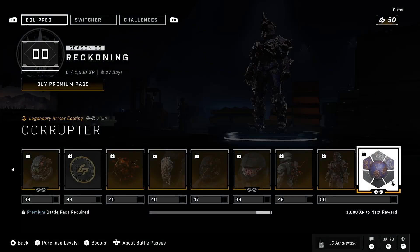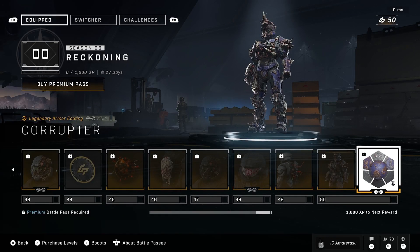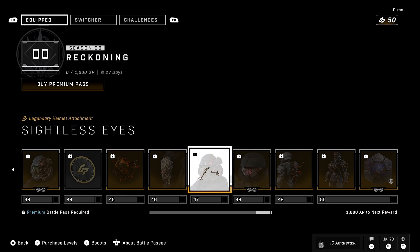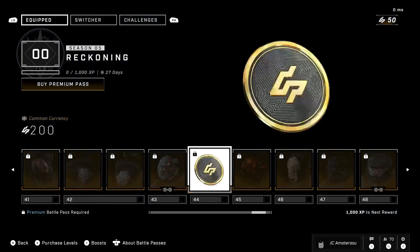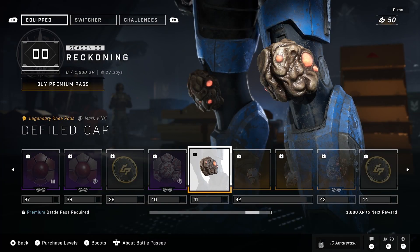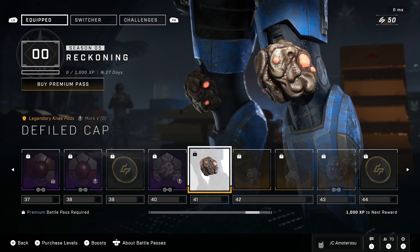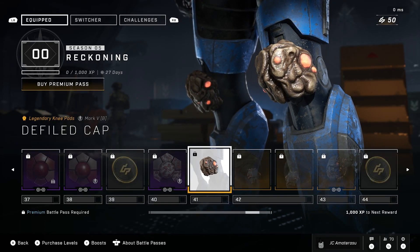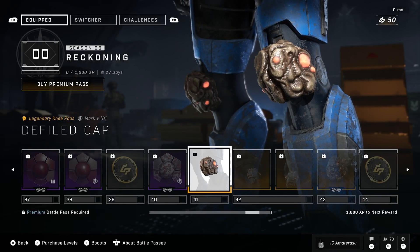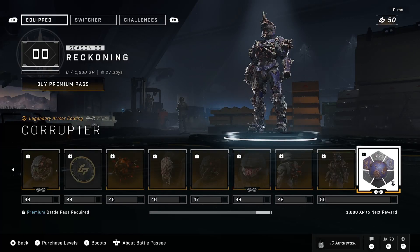That's definitely worth it. Last you get the Corruptor legendary armor coating. This whole battle pass is a thousand percent worth it — this is probably the best battle pass we've had yet for Halo. All these armor coatings, armor attachments, effects — it's flood infected, which is kind of what we needed. We haven't seen flood themes for a while. Most equipment is for the Mark V and possibly Mark V2 as well.